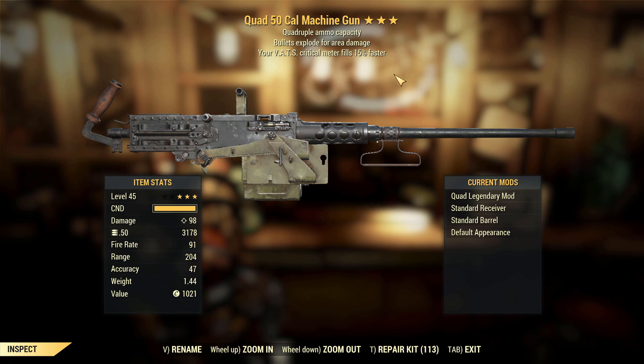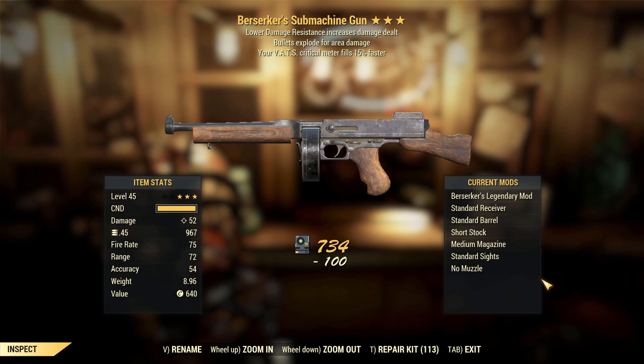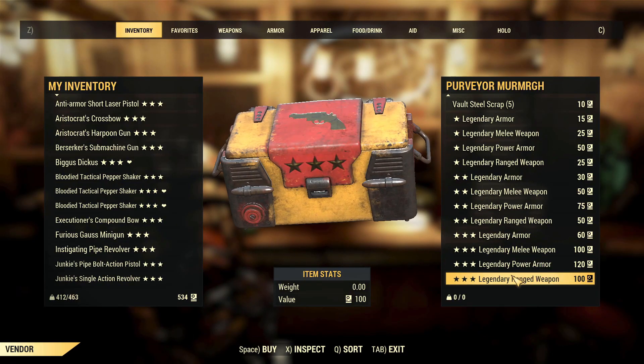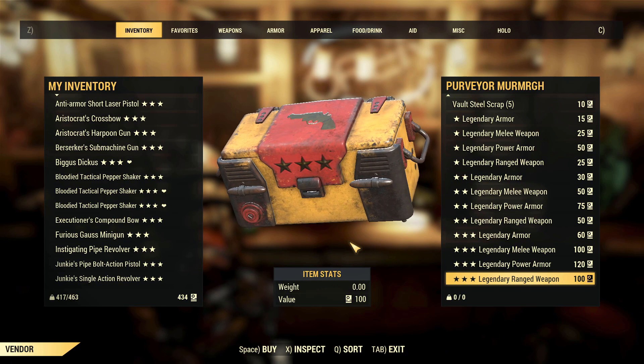Sweet Jesus, this is something I want — Quad with bullets explode for area damage. This is just an explosive weapon forever. I am very happy, very very happy. Berserker submachine gun explodes for area damage, VATs crits meter fills 15% faster — eh. Instigating pipe revolver, 25% faster fire rate, one agility. And last but not least, suppressor short lever action rifle — a terrible note to end what was pretty decent at the purveyor.